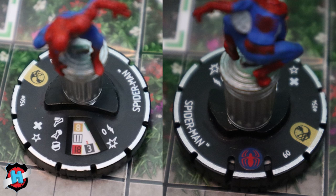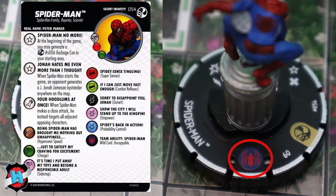Next is a character's team ability. They grant different abilities in the game based on the symbol, and is described on a character's card. Not every figure will have one of these, but be sure to check the card for what they do.